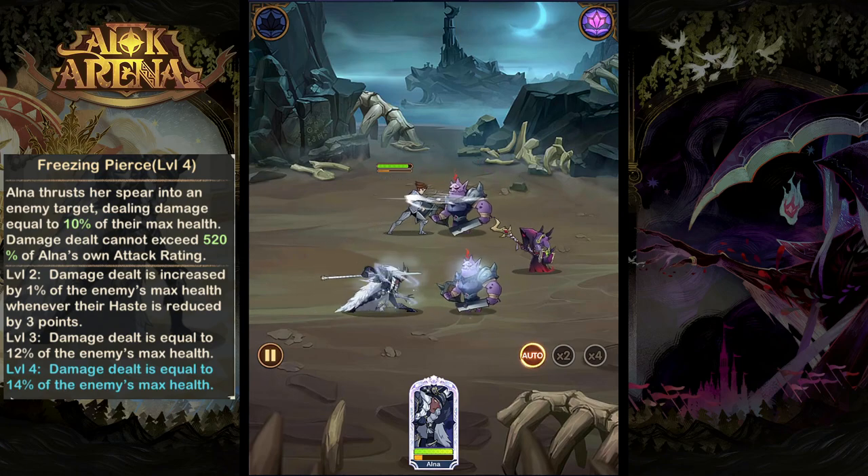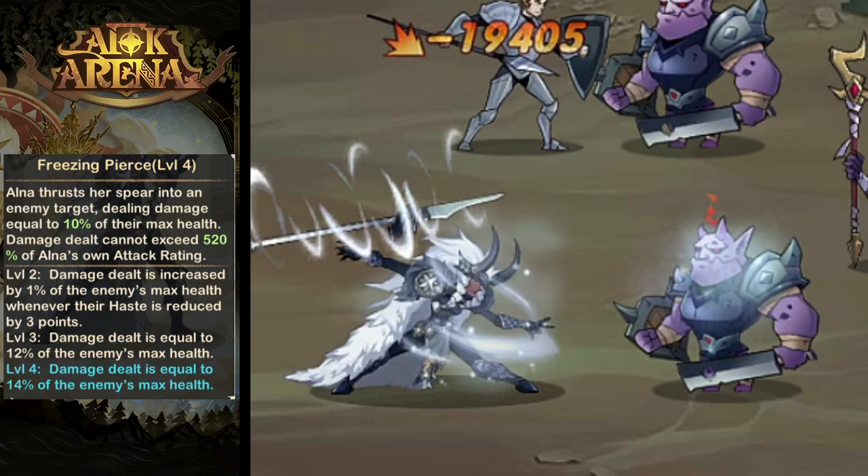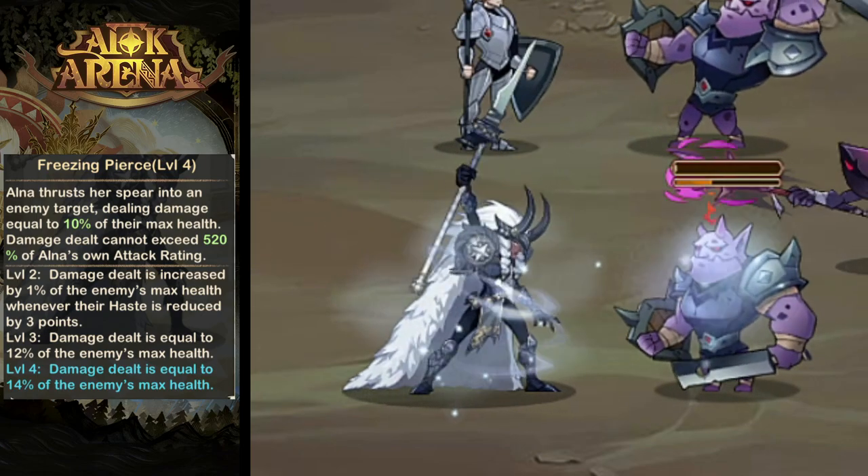Next up we have Freezing Pierce. Alna is going to attack a select enemy and deal damage based on their max HP, which is increased based on how much haste they have lost.